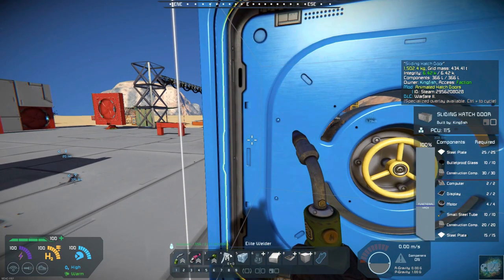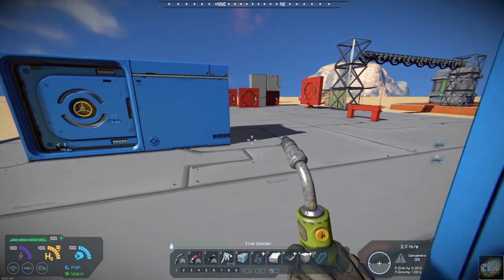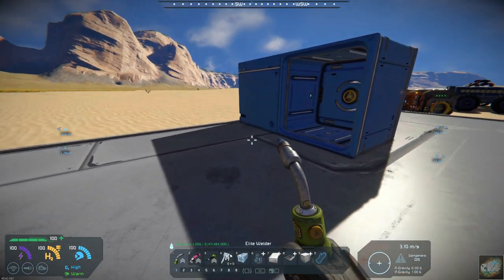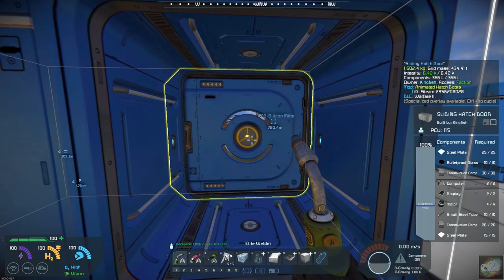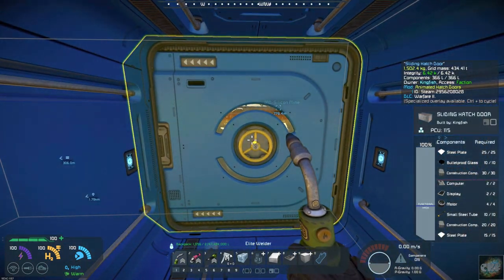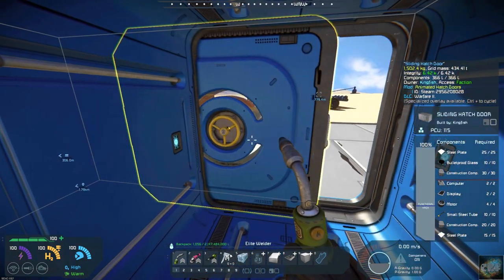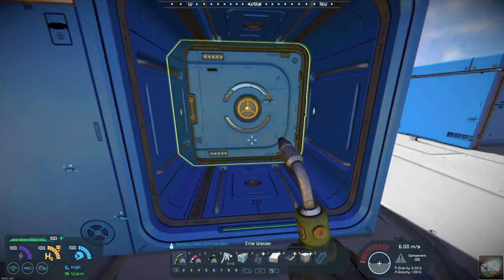Now, the Warfare Pack has a half sliding door and a full sliding door. If you come into here, you can see the hatch here is a full sliding door. And you can see the animation works from this side, and it works when you close it.